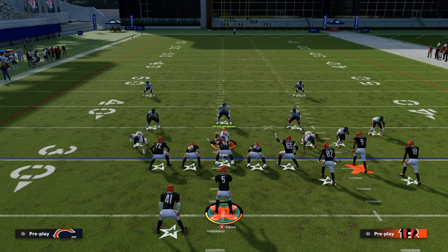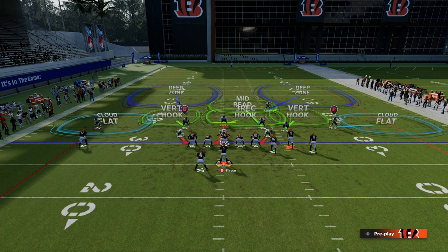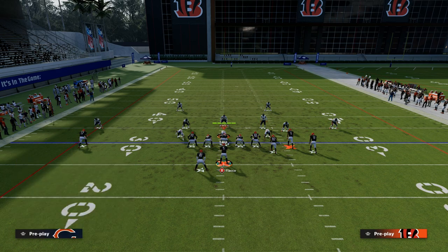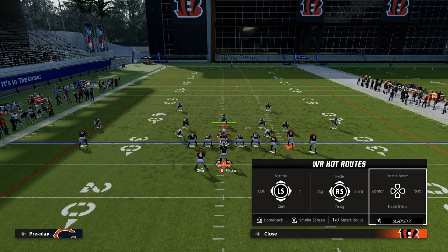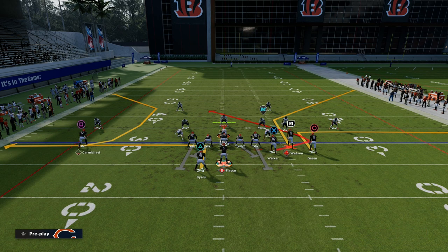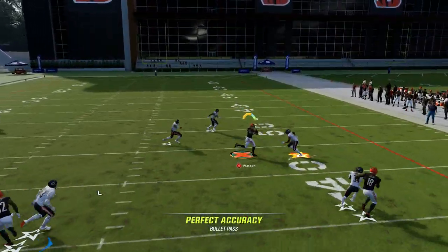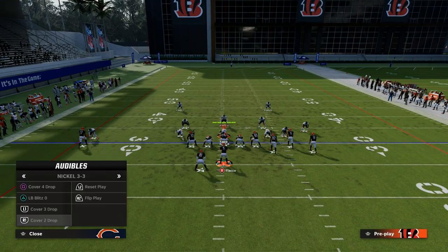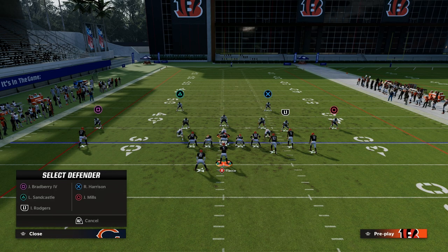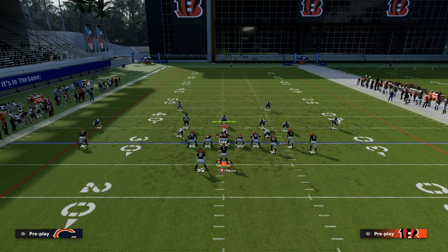Not only does this play attack man coverage well, but it's also pretty decent against different types of zone coverage. One of the most popular types of zone coverage right now is essentially a double flat or double Mabel coverage — the underneath flat will stop the out route and the deeper flat will stop the corner. But this out route is going to pull the zones and you can throw this in that little pocket. If they have mid zone knockout it can play it a little bit, but typically you should be able to throw this, depending on how their abilities are set up defensively.